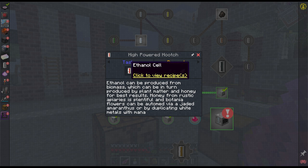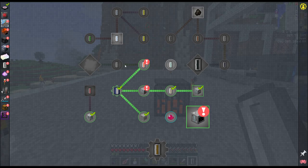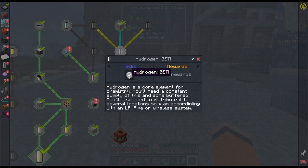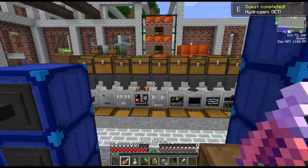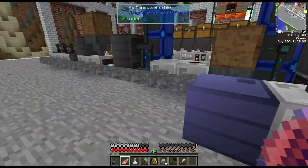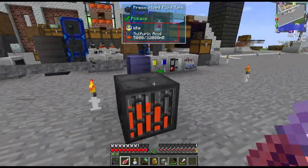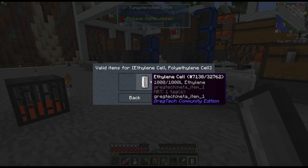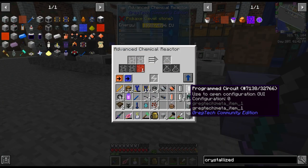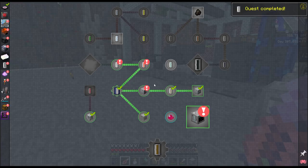Next quest is for polyethylene — we have that. Then ethanol, and there's one cell of ethanol. Next is ethylene but it wants sulfuric acid and hydrogen. We have sulfur dust so that's fine. There's also a quest for making rubber. I think I may have accidentally broken a machine that had ethylene in it, so I'll just make it again: ethanol plus sulfuric acid gives us our ethylene cell, and that completes the quest.